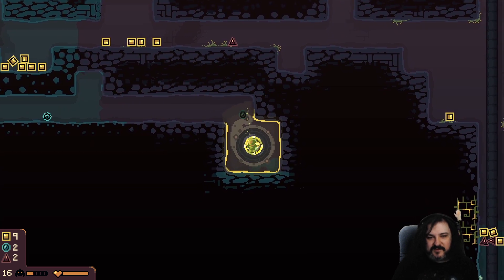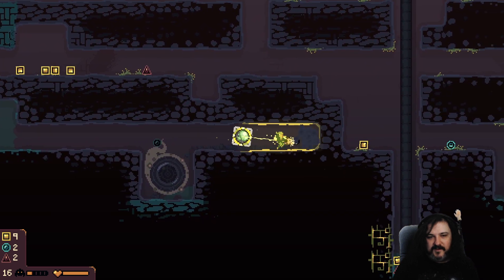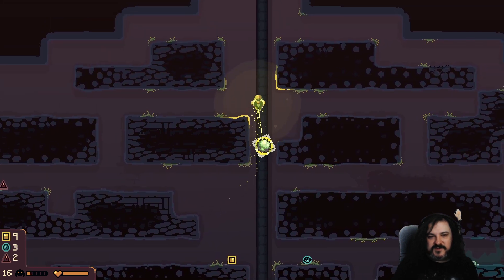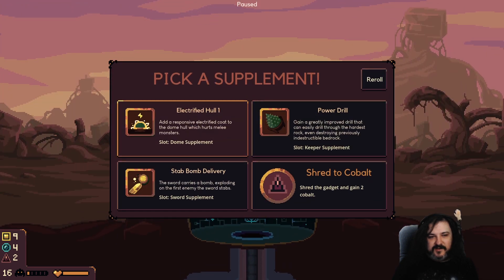It's a slow one. Two upgrades right next to each other is nice - do this one first. Electrified hull. I feel like that's not a bad idea right there. It's a dome supplement - should I reroll for a different dome supplement or is this the one I want?